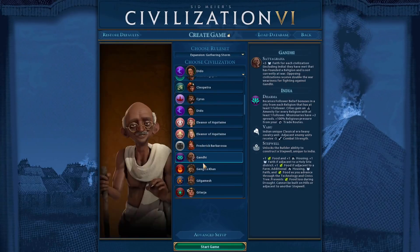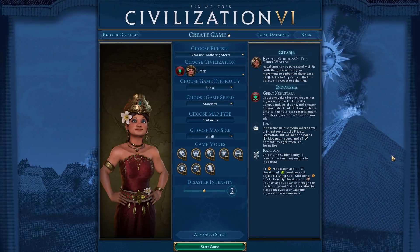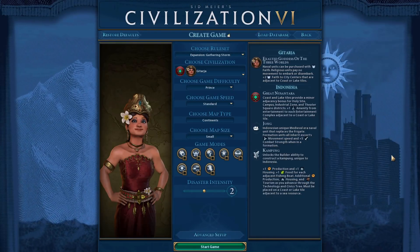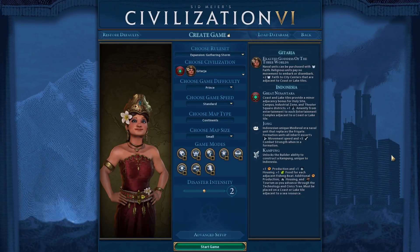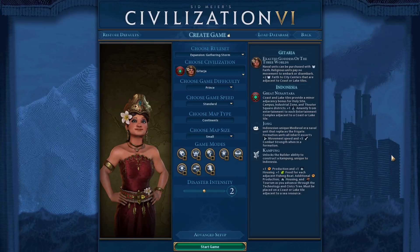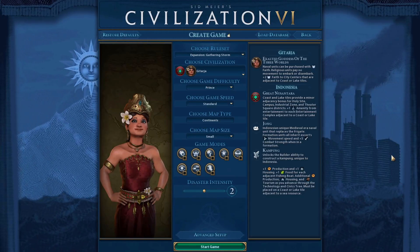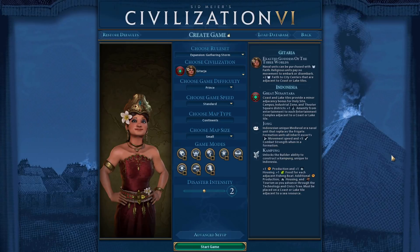Next we have Gitarja of Indonesia. Naval units purchased with faith gain one promotion — a nice little boost — and her unique unit, the Jong, is cheaper to purchase, maybe 20% to 50% cheaper. Having cheaper Jongs is the right way to go, making her unique unit just that much better. That's pretty much all I have for her.